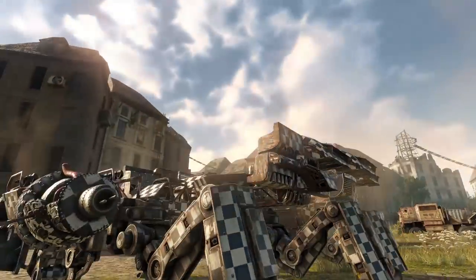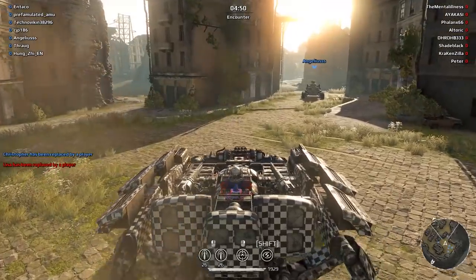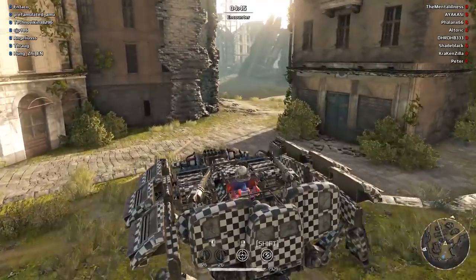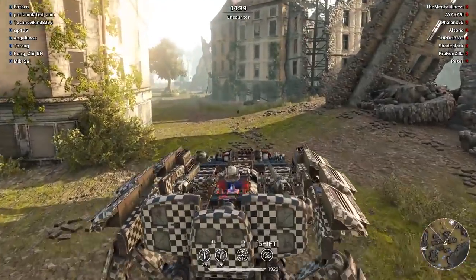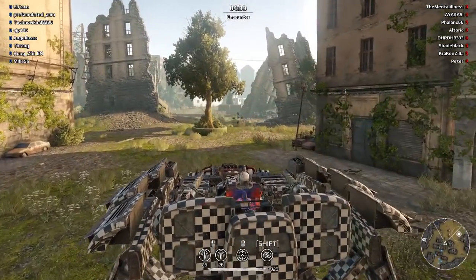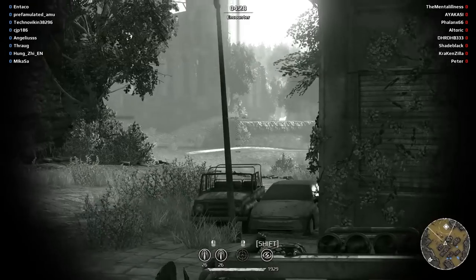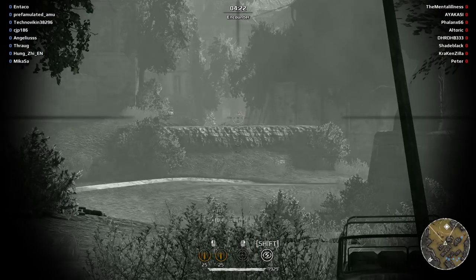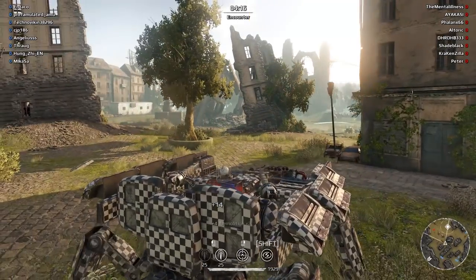We're in this massive 12,600 power score build - it is a dual scorpion plasma shooter, and it's got a cloak. Generally I don't play high power score builds because they get destroyed - they're slow, massive targets, don't move easily. But this thing actually seems like a decent build for its size, it moves quite well. It's going to be a specifically sniper build though.